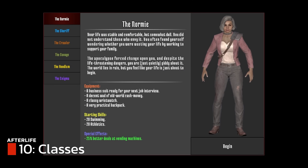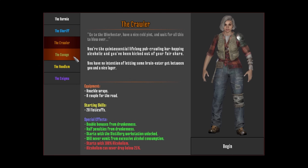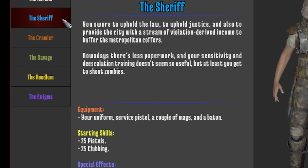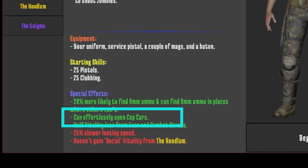When you start the game, you are given a couple of choices when it comes to your class. You currently have six classes, and there will likely be more added by Redbeard later. The two most popular classes are the normie and the sheriff. The normie comes with a wristwatch, which a lot of people can't do without. The sheriff is what I usually start with — there are a lot of zombies in this game, and the sheriff comes with a baton and a service pistol, which certainly helps in the first few days. He can also open all those annoying cop cars you'll come across, so you won't be surprised by zombies jumping out at you.